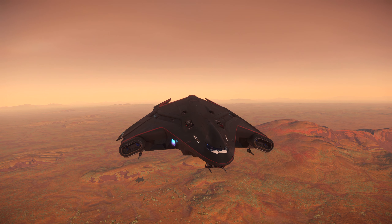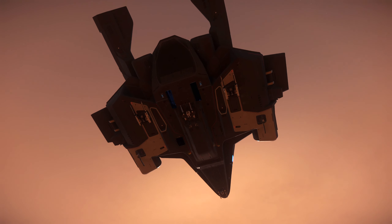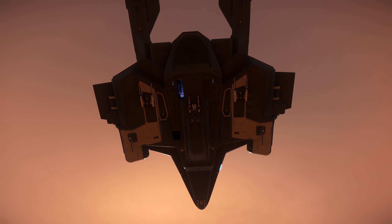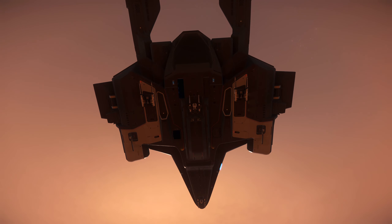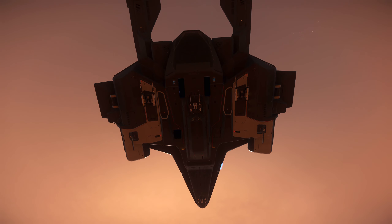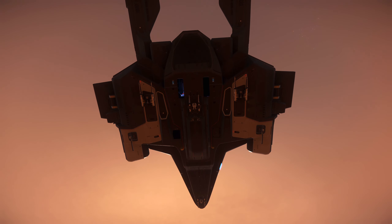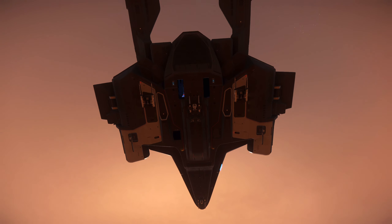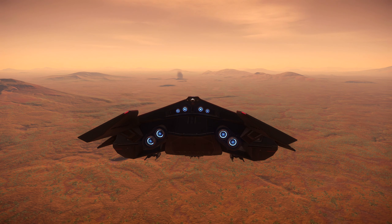Let me show you something really cool. The bottom of the ship — when you turn off missile operator mode, the bomb bays close. When you switch to bombing mode, the doors open and the whole bombing mechanism brings out the bomb and lines it with the door, ready to drop. How cool is that?